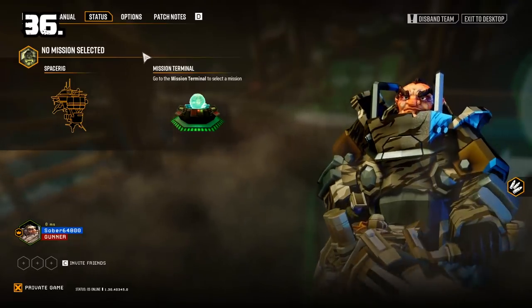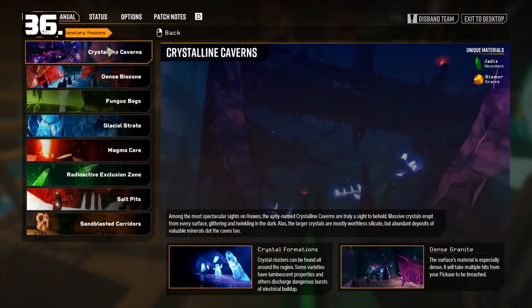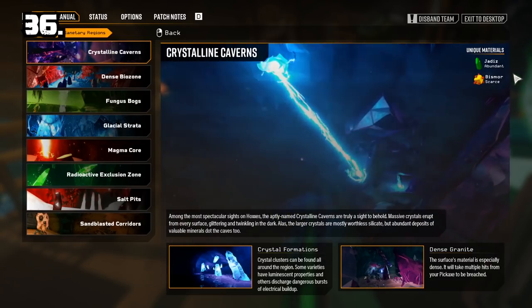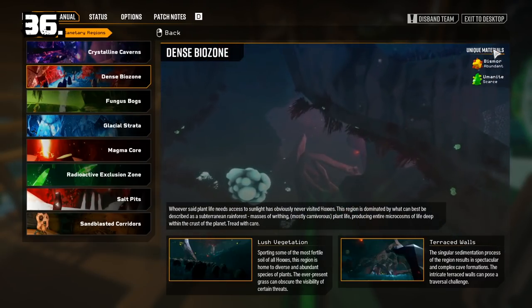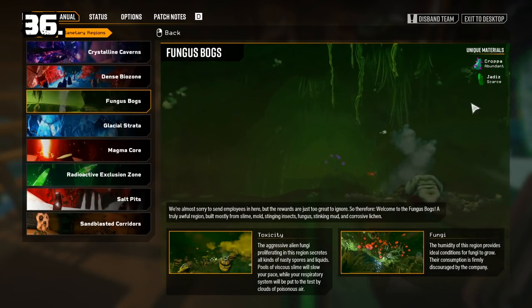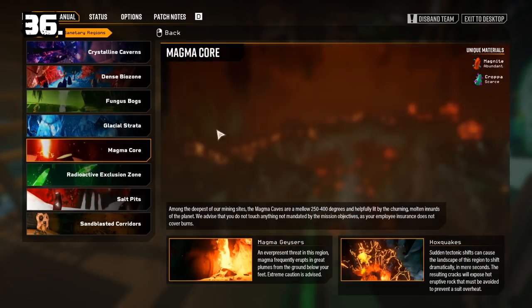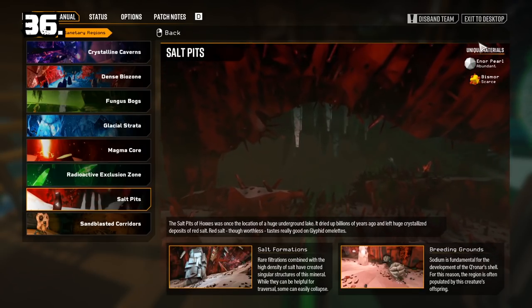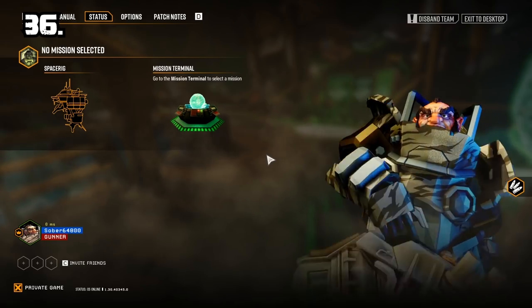Expert tip 36: Use a miner's guide or a map to find which region has which resources and know how they look in each mission. Some missions can have an abundance of a specific resource while others have scarce amounts. For example, if you need Croppa, you can go to Magma Core where it is scarce, or go to Fungus Bogs where Croppa is in abundance.